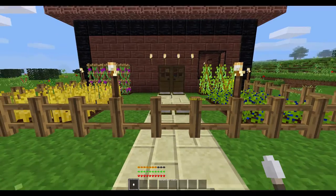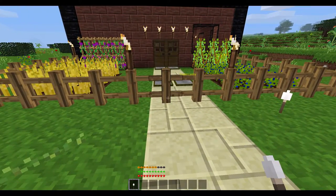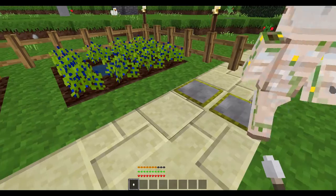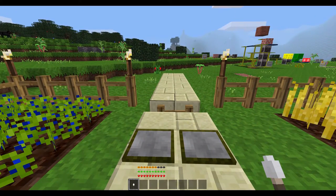To start off with, we have a fancy gate here. If you place it on a Miesan torch, it will pull everything down, and then it just launches back up. The pressure plate will activate it as well, as you can see here.